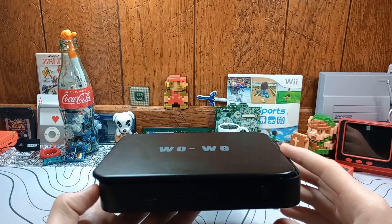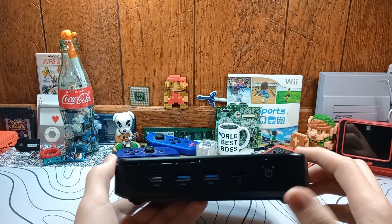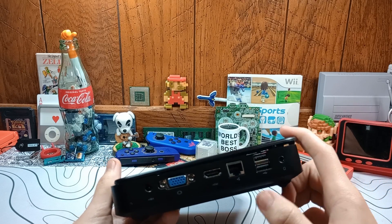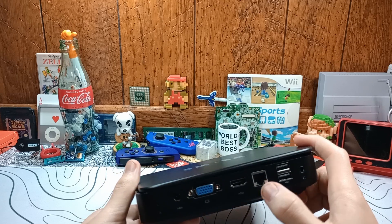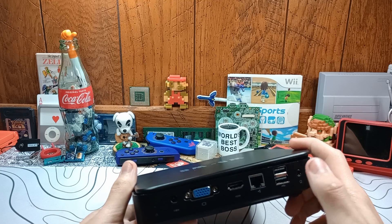This is the N4020 mini PC. Two USB 3s in the front, USB-C, microSD card for extra storage. Power in and two video outs — one's a VGA. Wired network or Ethernet, which we're probably going to want to use for the server. Two USB 2s and a headphone jack.